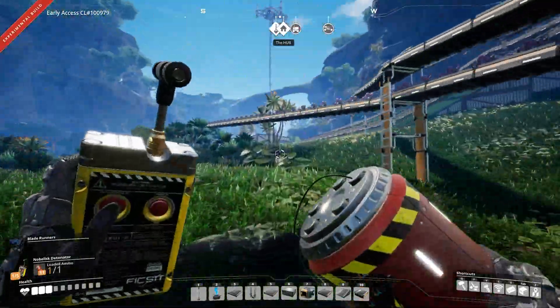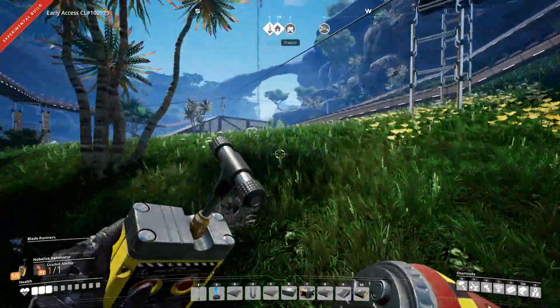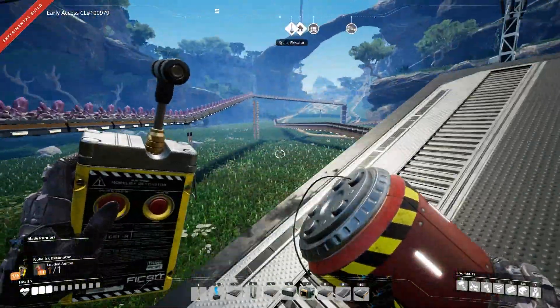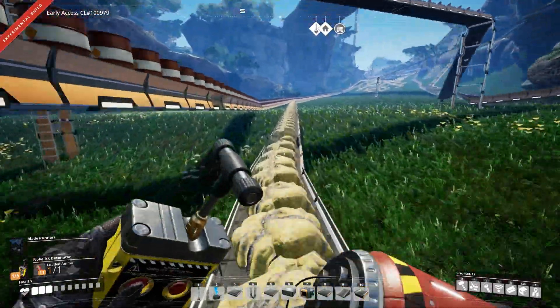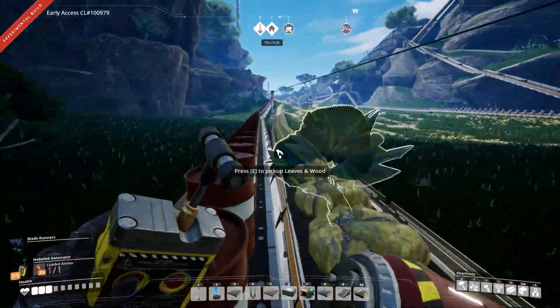I think in the cave there should still be some mushrooms — I don't think I got them all. Now I'm worried I did. And then biomass — I should have a ton of biomass, that shouldn't be a problem at all. I'm going to hop on this conveyor because it'll take me back. I love these tier fours — it's amazing. Just fly so quick, especially when you've got the boots on.